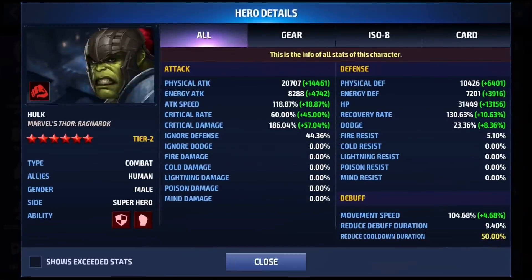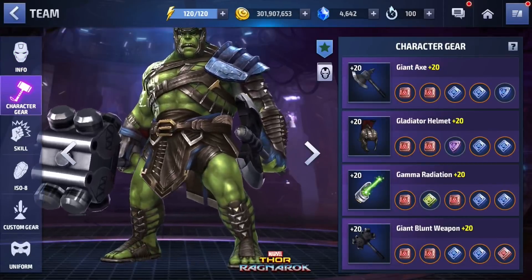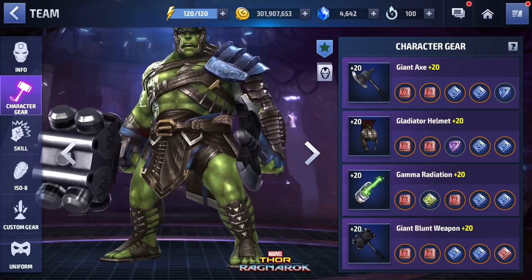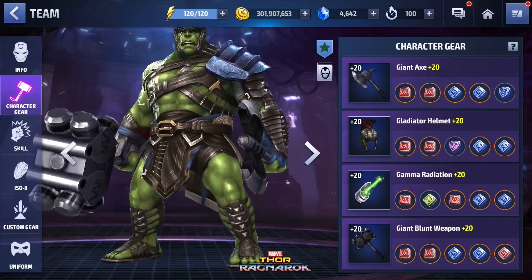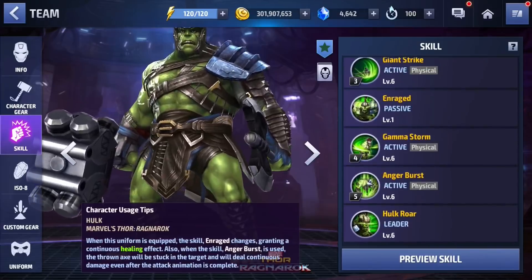Let's take a look at the build for Hulk and then jump into some gameplay. As you can see: 118 attack speed, 60 critical rate, 186 critical damage, 44 ignore defense, and 50 reduced cooldown duration. For the URUs, he's in a decent place — two physical attack, two critical damage for most slots, and the last slot has five amplified, giving two physical attack, two critical damage, and one critical rate.